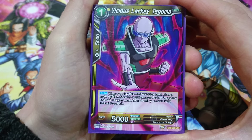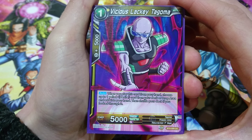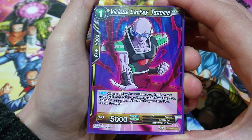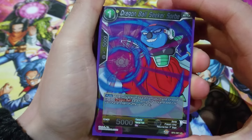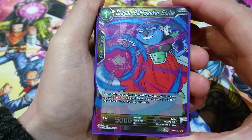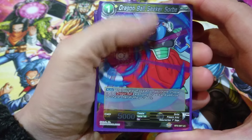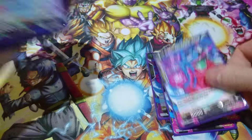Next we have Tersalaki Togama, which is really crucial to the deck — another one-drop. When you play this card from your hand, you choose up to one yellow desire card from your deck or drop area, which gives you options, then add it to your hand and shuffle your deck. Really, really good — we run four of those. Next is our other seeker for Dragon Balls, the Dragon Ball Seeker Sorbet. When you play this from your hand you choose up to one Dragon Ball from your deck and add it to your hand, and we run four of those as well.